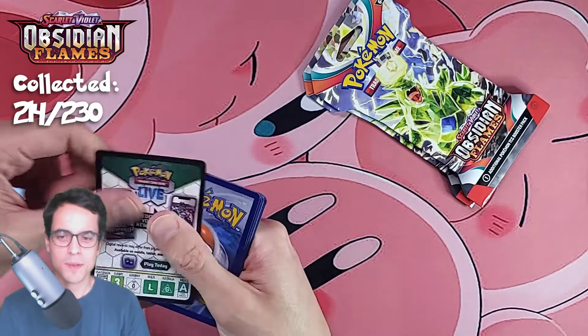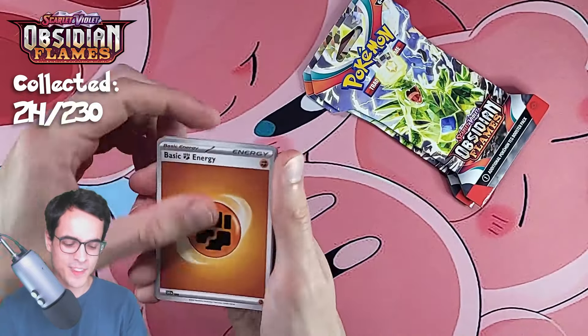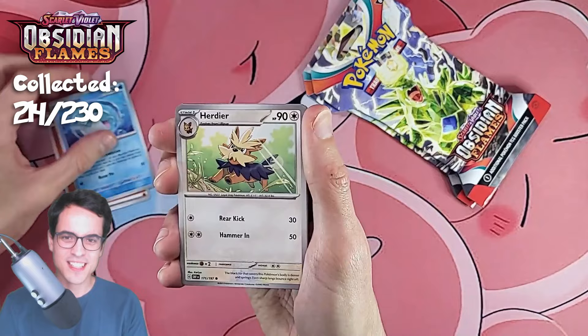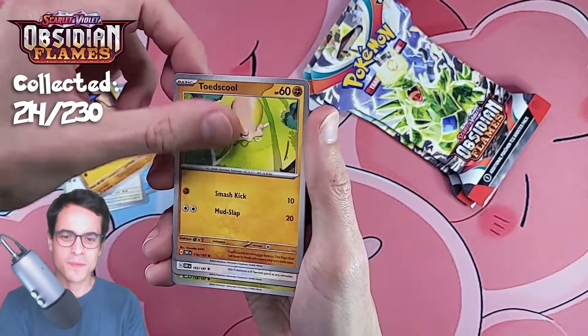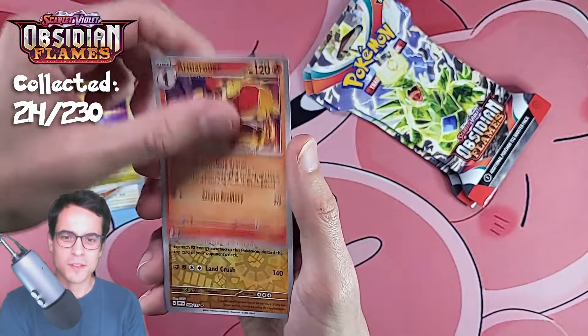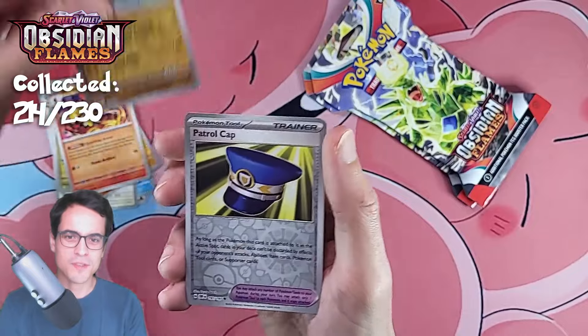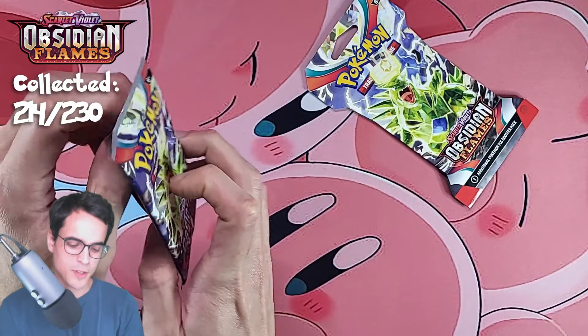We're going to keep on going until we get a new pull. Fighting energy, finizen, herdier, glimmet, toadscool, pidgeotto, dragonair — we've got armor rouge, a wishcash reverse, patrol cap reverse, and another gita. Come on, Obsidian Flames.